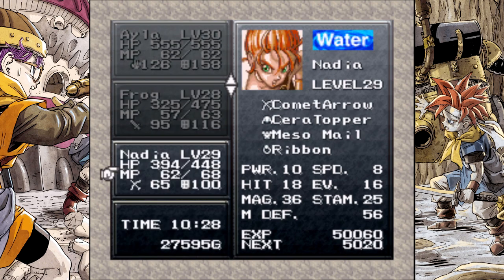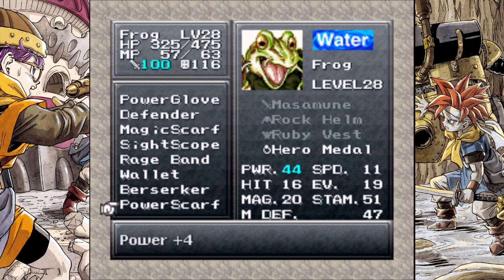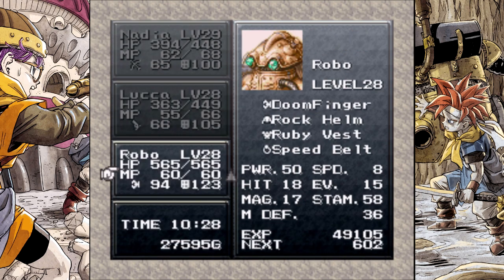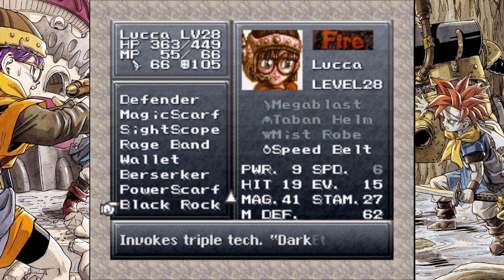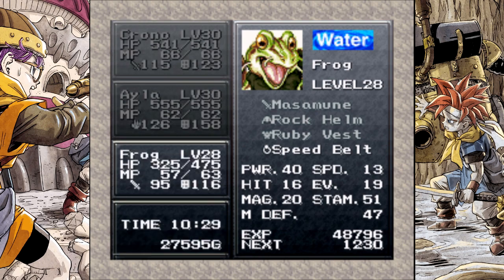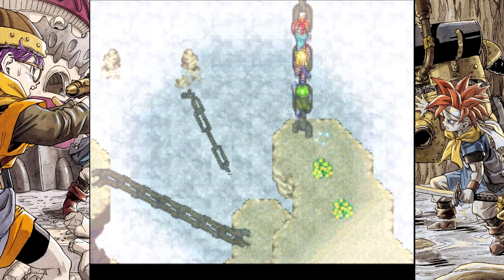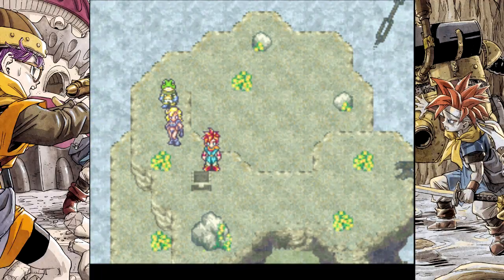Just a little bit, okay. I want some speed — does anybody here, any of the other guys, have a speed belt? Because they're slow. Take a scarf for now. Frog, you get the speed belt. All right, this is our winning strategy. He's doing fire attacks so I'm giving Frog the ability to just absorb fire.